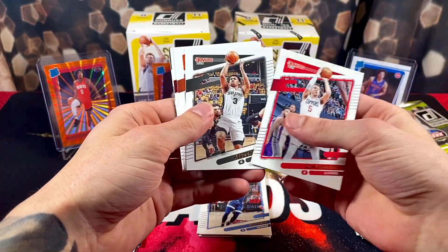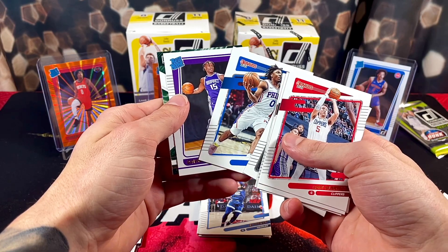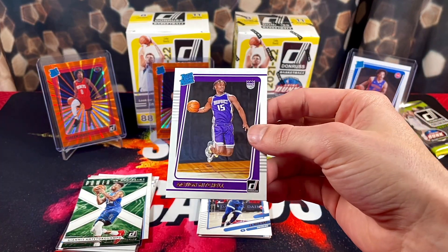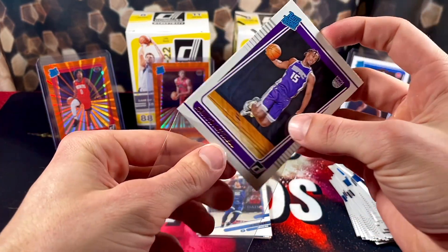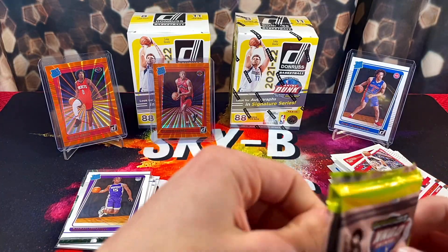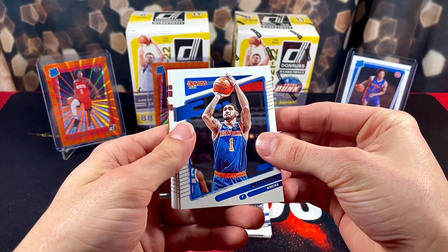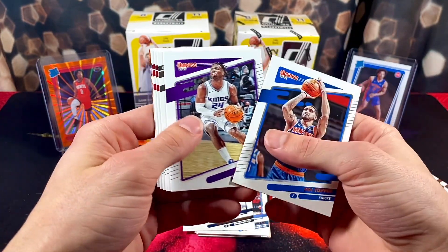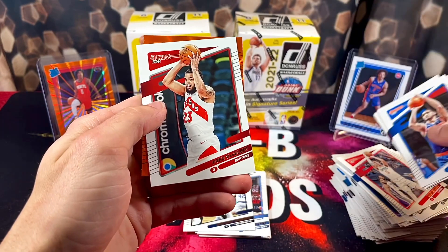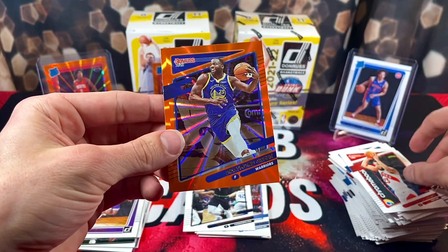Moving through the base cards — we got a Ja. Ja and Great Expectations. Alperen Sengun is actually a very good rebounder — I think he could have potential one day. Two more packs in this first box. We got Luke Kennard, Kellen Johnson, Thad Young, Maxi rookie nice, Davion Mitchell, and a Power in the Paint Giannis. He was actually one of my favorite rookies coming out of college — love his defense and hustle. Last pack — pretty good first box, can't really complain.